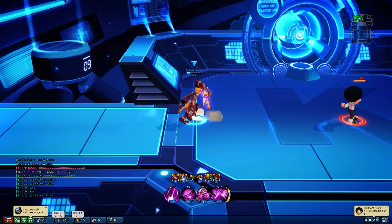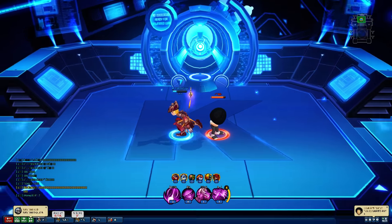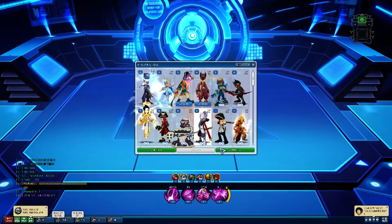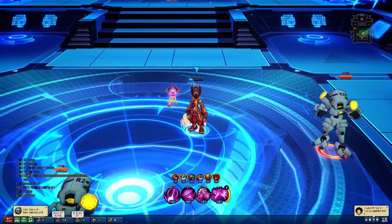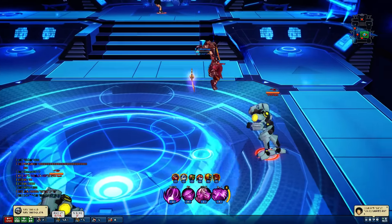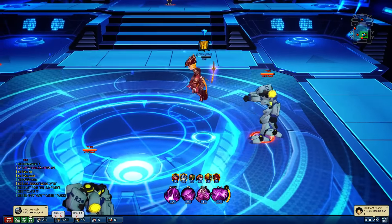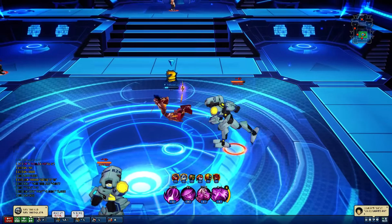Moving on to the jump attacks. 3-hit jumper. The first hit is a half-fainter, the second is a half-fainter, and the third is kind of a half-faint flincher.